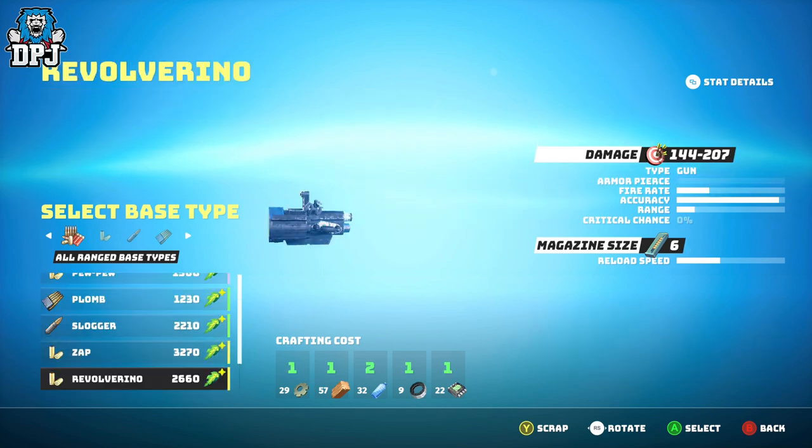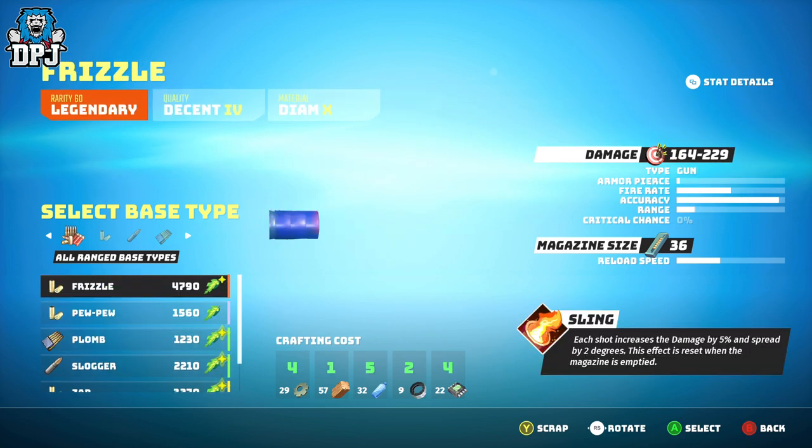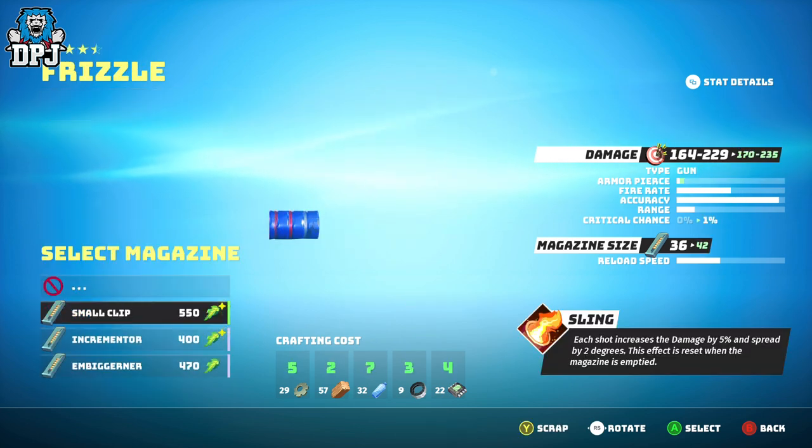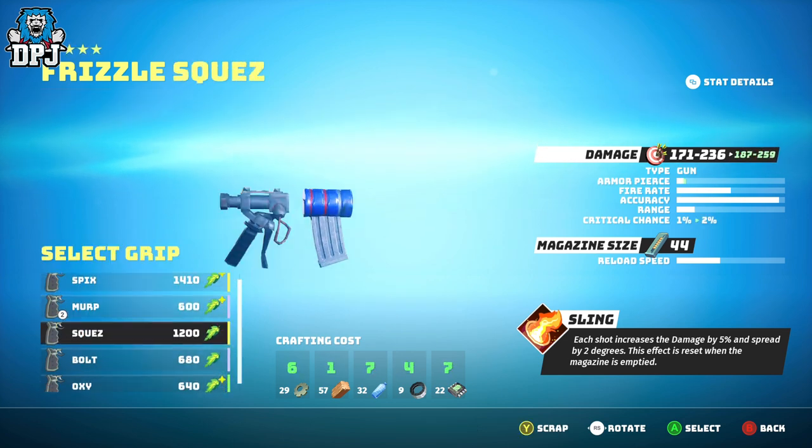Biomutant materials are very, very helpful. When it comes to crafting new weapons and armor, they are an absolute must. Today we go over each material, where they are obtained, and how you can get them very easily.